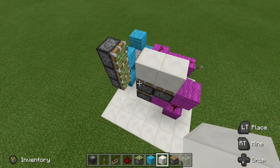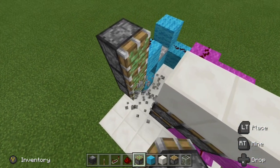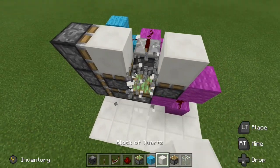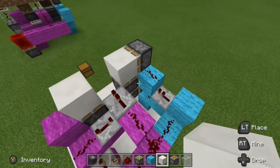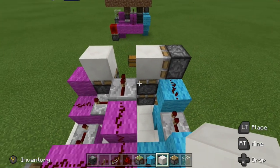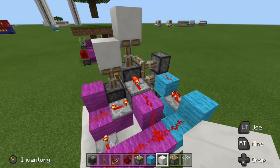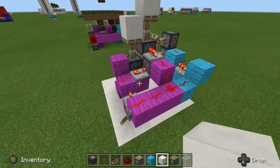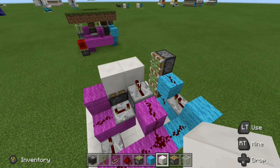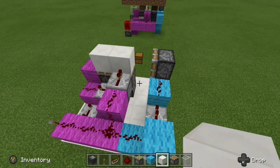Let me quickly demonstrate this extension phase. We place our double piston extender against our pistons over here just like this. As mentioned, its first job is to extend and push our double piston extender across so it can be powered. Let's try that out so you can see it in action. When we take the power away, our double piston extender retracts but we have no way of bringing it back — that's where the retraction phase comes in.